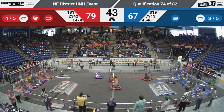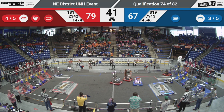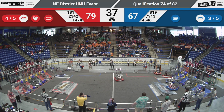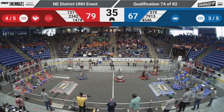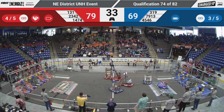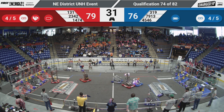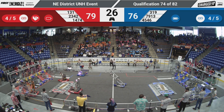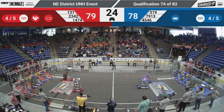Both alliances only need four links for the ranking point. 45 seconds left to go as Red Alliance robots scrum in the middle of the field, smashing and bashing into each other, getting more game pieces. Phoenix and Chaos with game pieces in hand, their opposition 4546 coming in with a cube of their own — they need one more for another link.